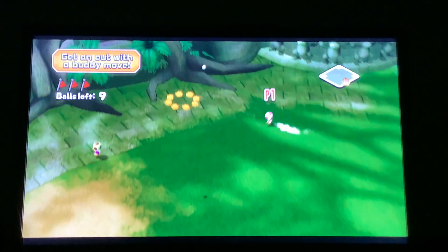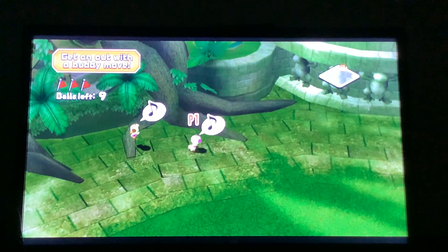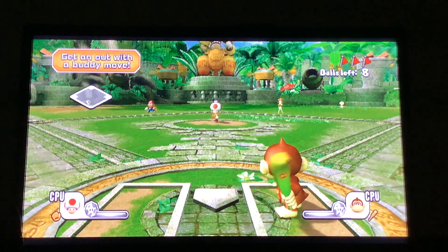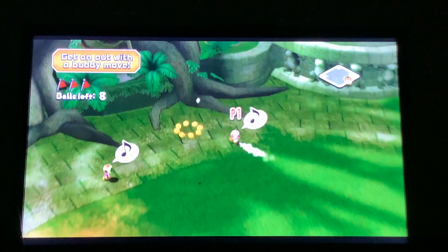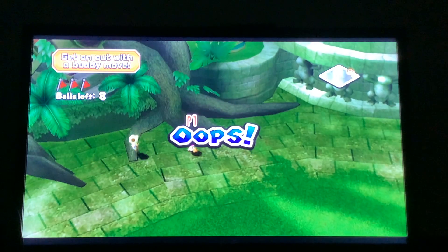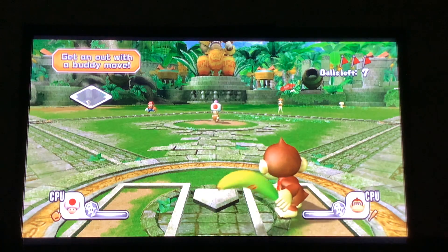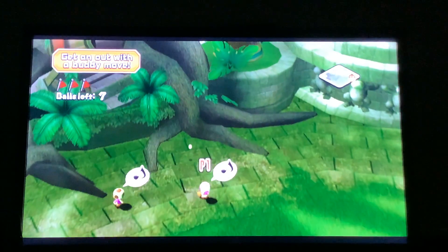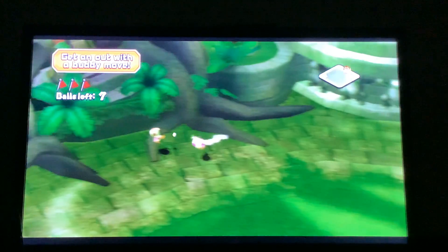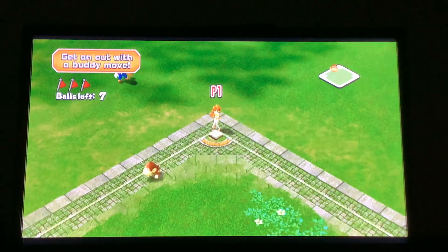You weren't supposed to do that — you were supposed to let it drop. I made a diving catch. I missed on the attack there, so I'll try to line it up better this time. He just caught it himself; I was going to try and attack it. Another problem is this park has some weird bounces. And Toadsworth is not going to get it there quick enough. Wow, that was actually a good throw by Toadsworth.